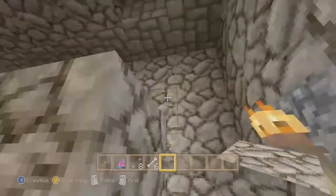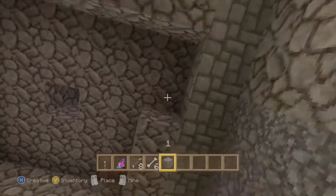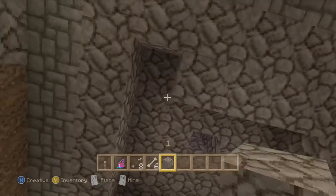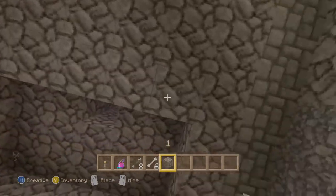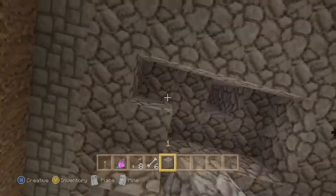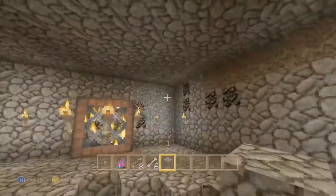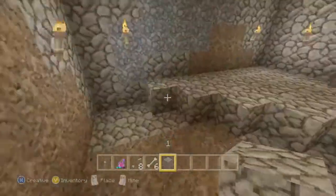We're going to put redstone lamps above, which will give you the option to turn your spawner off or on. It's a pretty cool feature me and my friend put into this.